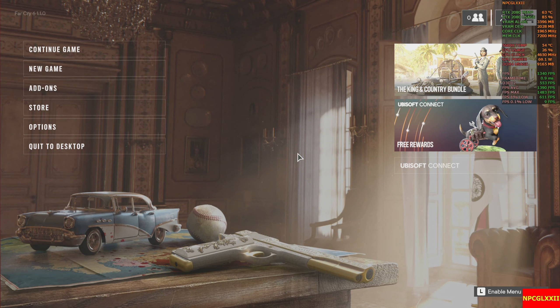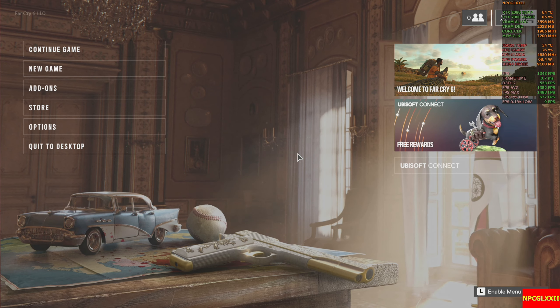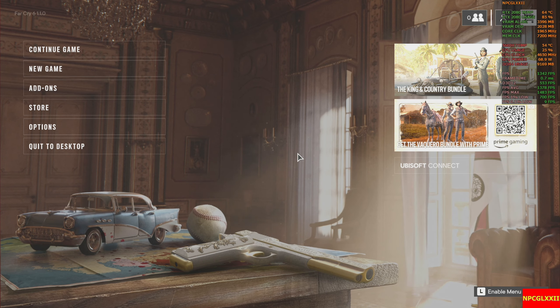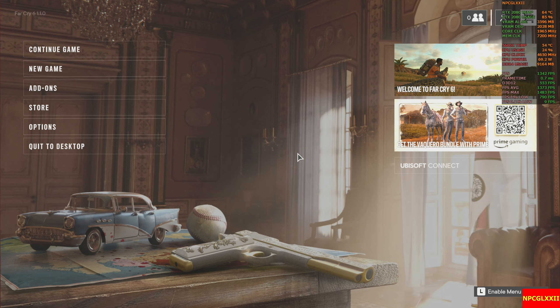Hey, what's going on YouTube, NPCG72 back with another video. I'm sure you've seen plenty of videos on Far Cry 6, but we're gonna do it anyway. What we're doing today is demonstrating the performance of the Ryzen 5 5600X paired up with the RTX 2080 from EVGA with 8 gigabytes of GDDR6, and how it performs with this game at 2560 by 1440p on a Samsung Odyssey G7 32-inch G-Sync monitor.